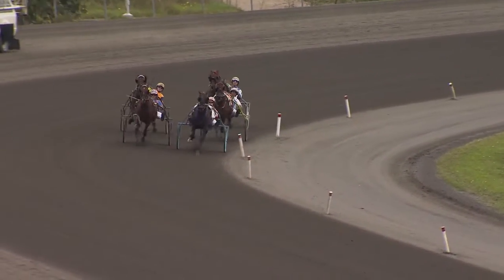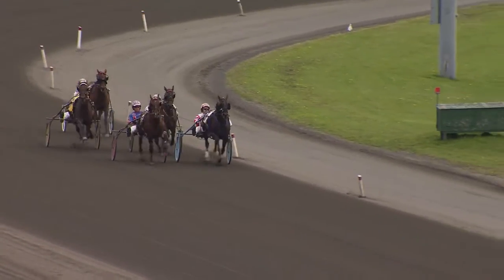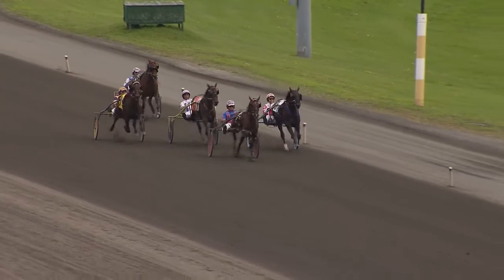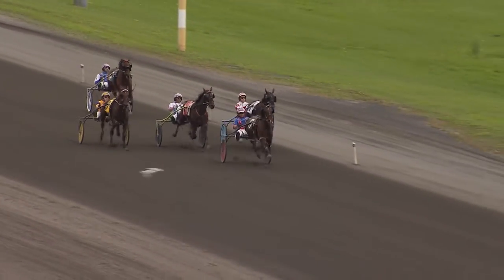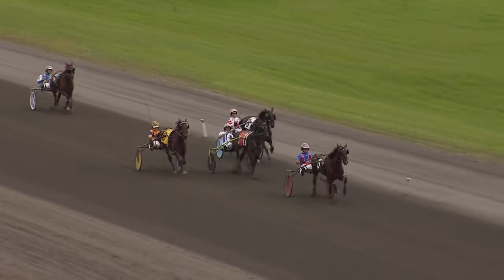They'll turn for home. Shadow Sioux on top, out of the two hole now. Manhattan Knight is looking to shoot on by. Manhattan Knight now takes the lead. Shadow Sioux trying to battle back, slipping off the rail. Farm Girl Tough is in behind. Far outside, that is Passport Hanover. Three Chips is in fifth. Coming into the final sixteenth of the mile.